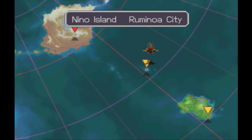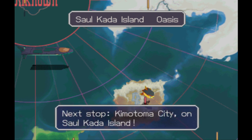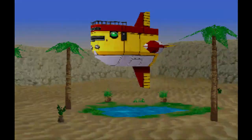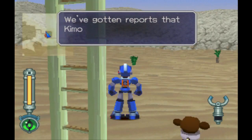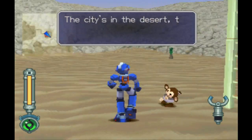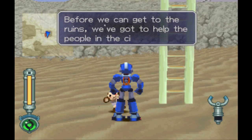We have a new island to check out — Salakata Island at Kimotoma City. We've gotten reports that Kimotoma City's been taken over by the Bonnes. That's why I had to land out here. The city's in the desert to the north. Before we can get to the ruins, we've got to help the people in the city.